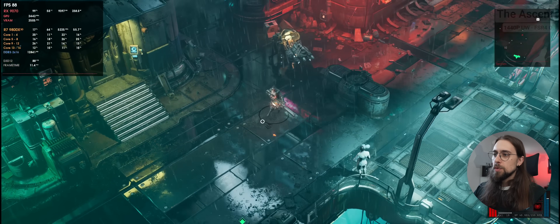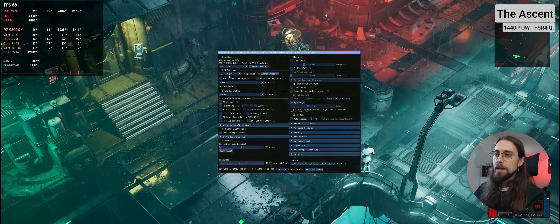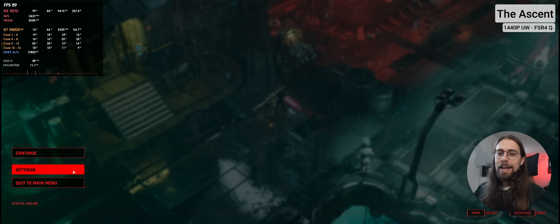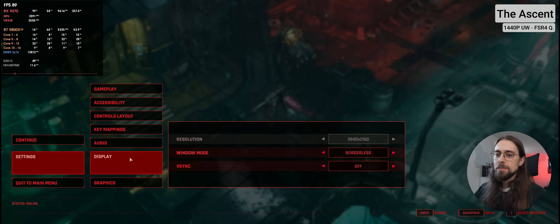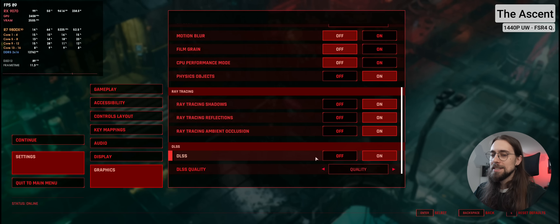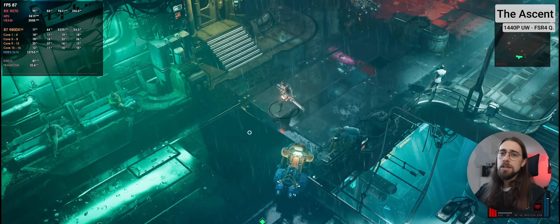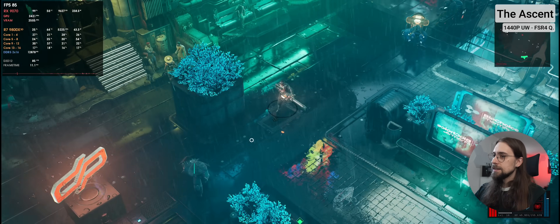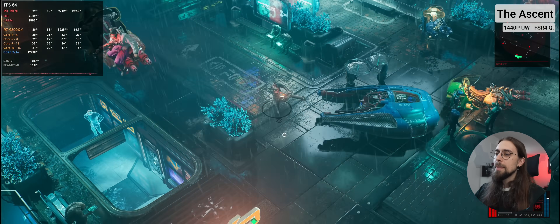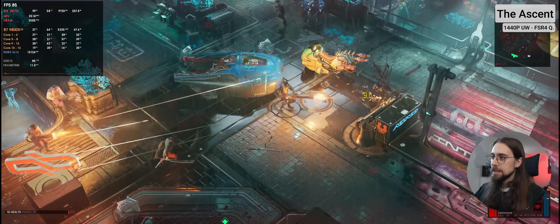Now we're testing The Ascent, one of the games I like the most. I'm playing with OptiScaler enabled — FSR 4.0.1 is running here through the DLSS API, since this game only has DLSS. Settings are maximum, 1440p ultra-wide, ultra settings with ray tracing enabled. We're running around 80-something FPS. This is one of the games that doesn't pre-compile many shaders, so we still have some issues here and there, but it seems fine so far.